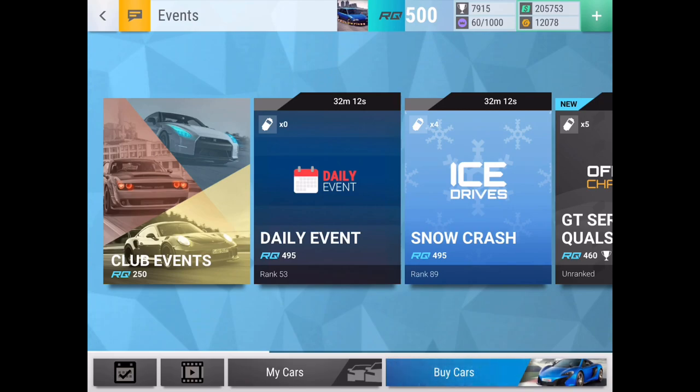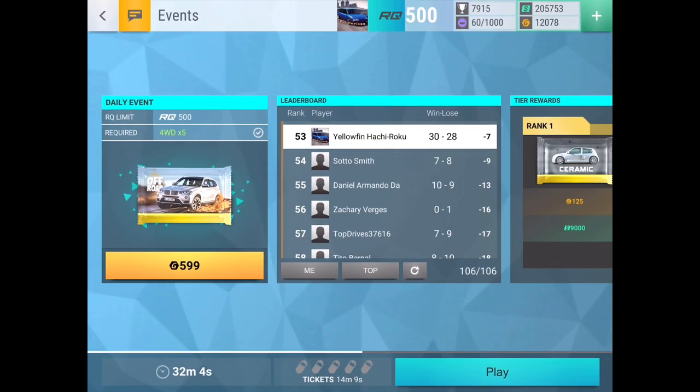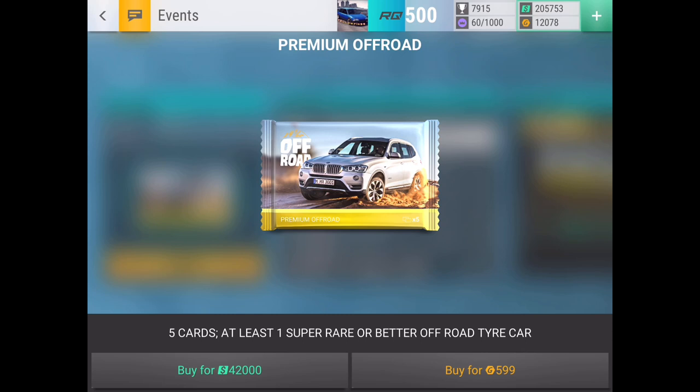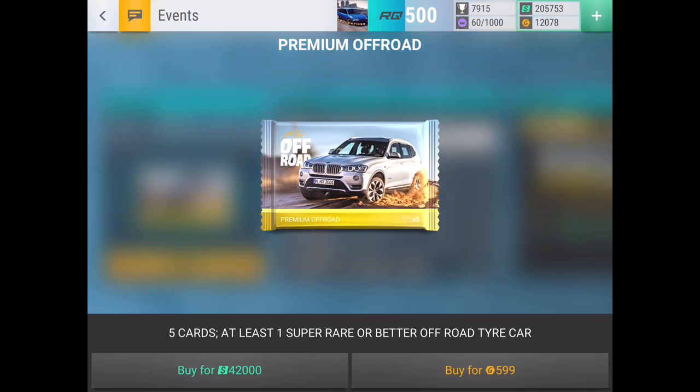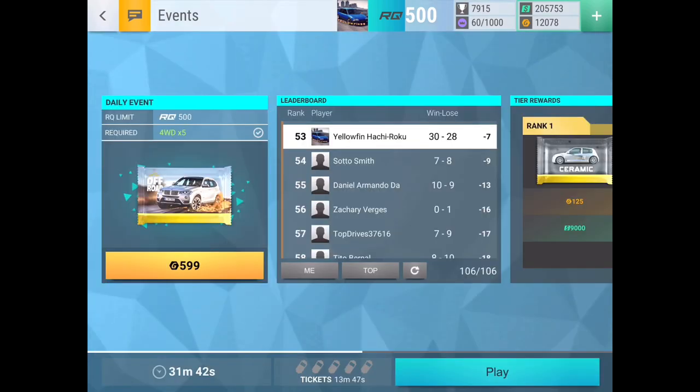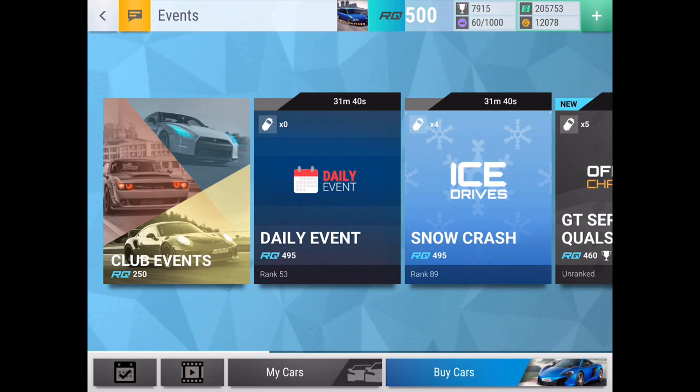What's up guys, it's Yolephant and I'm going to be opening five of these off-road tire car packs. These are actually great packs — not many people know about them. You can only find them in the 4-wheel drive daily event; when the other 4-wheel drive daily event comes around, they aren't available. This one only gives you an off-road tire car, and I saved up enough cash to get five.